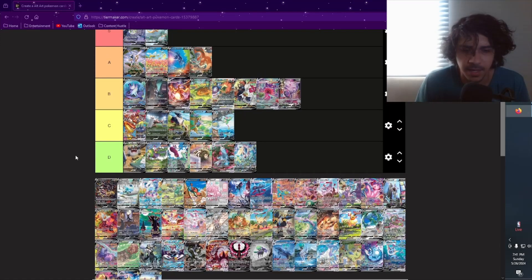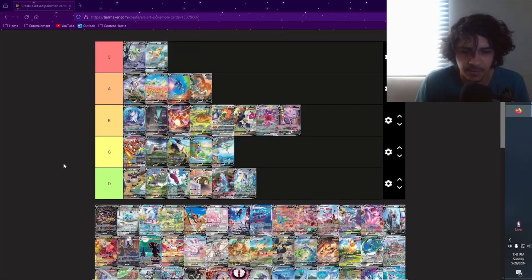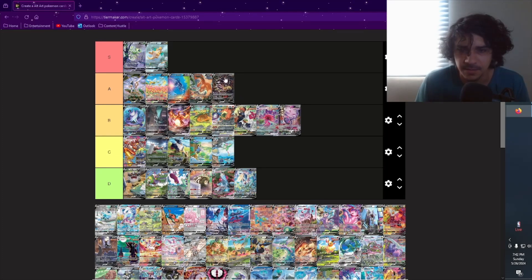Next we have the Giratina alt art from Lost Origin — pretty dope looking card. I like how it's very abstract and has that black, just reminds you of like a dream state — like dreamland — and he's there to rule your dreams or something. Kind of on some Freddy Krueger vibes. Pretty dope artwork honestly. I think it's better than a B, I'm gonna put it as A.